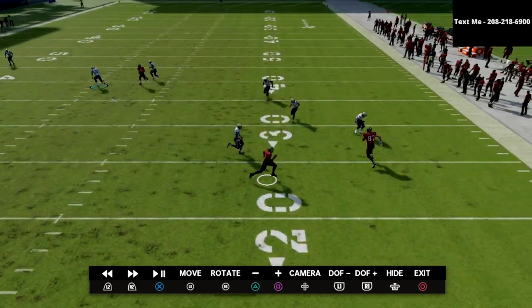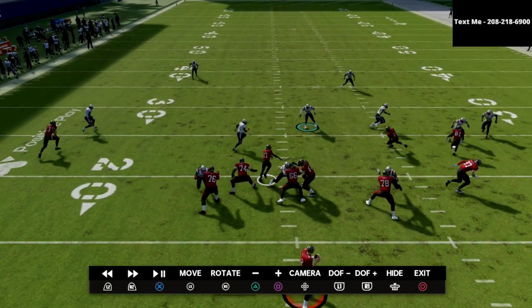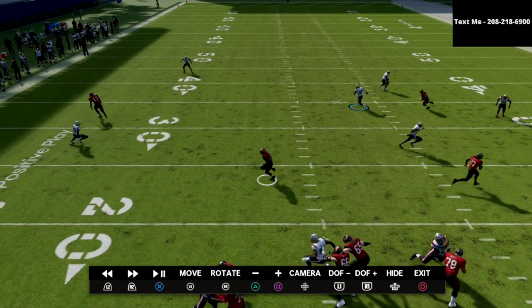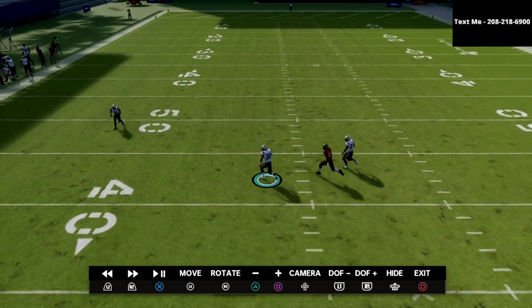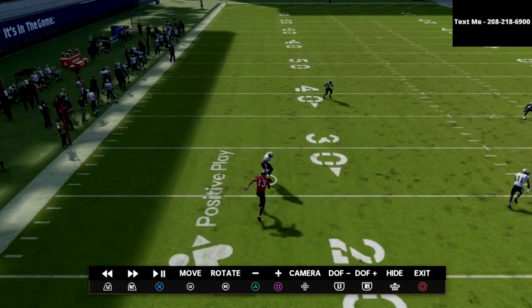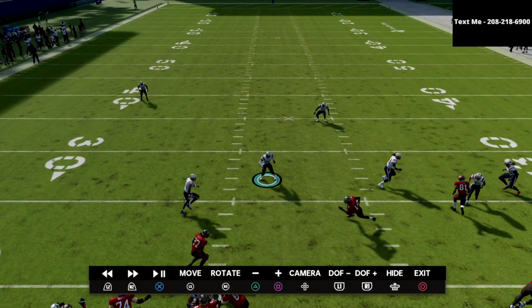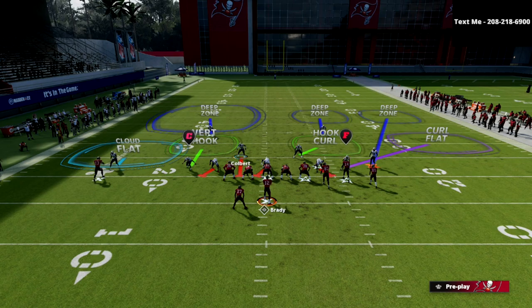In the instant replay, the bluff blitz assignment puts that defender in man-to-man coverage on the running back, but he actually plays a little better than standard man. When you bluff blitz to the running back side, they almost always guard him, and if the running back doesn't run a route, that defender acts as a spy over the middle. You're rushing three, and the only thing open in this example is a drag — the hard flat covers it — and everything else is bagged.